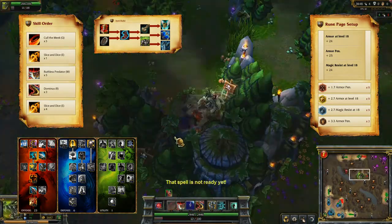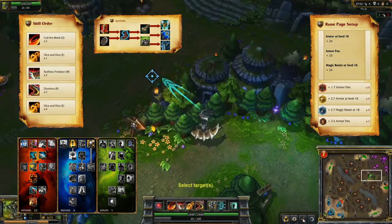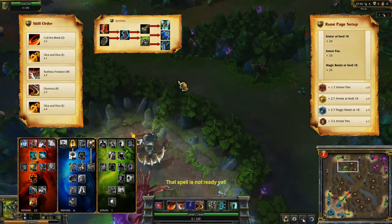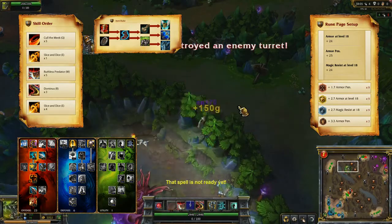From there, balancing damage, armor penetration, and resistances will give you great damage as well as making your self-healing more effective. I recommend Last Whisper, Guardian Angel, and Force of Nature.